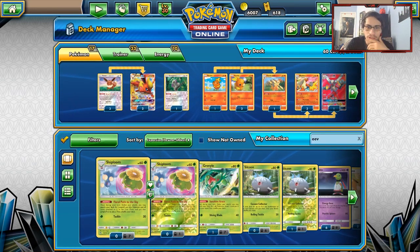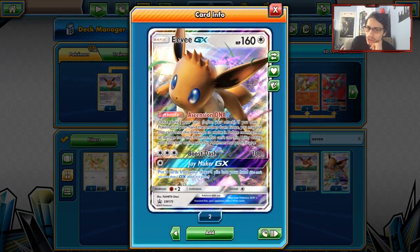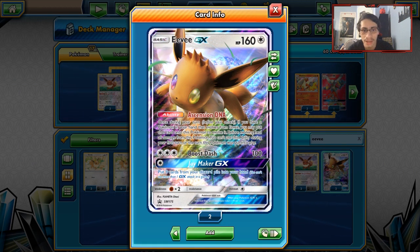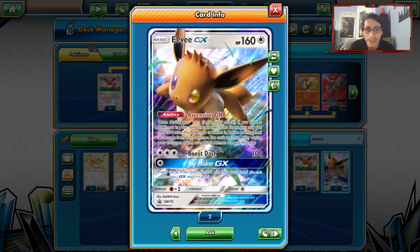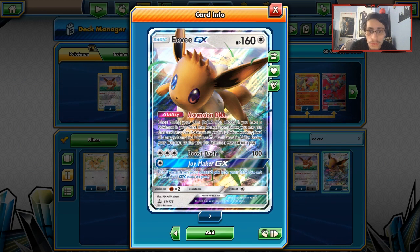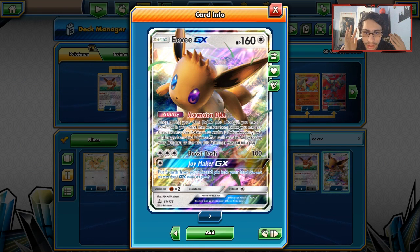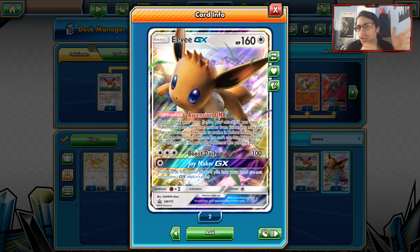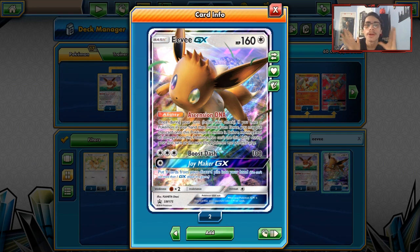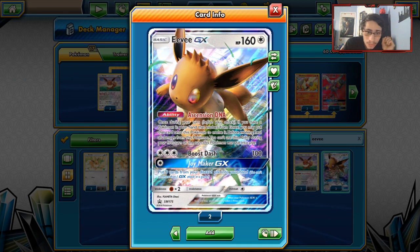We did get a new Eevee GX. Unfortunately, I don't think it's very good. Eevee GX has a good GX attack and an ability that, once during your turn before you attack, if you have a Pokémon in your hand that evolves from Eevee, you may put that card on this Pokémon to evolve Eevee — and if you do, remove all damage counters from Eevee. The idea is if Eevee is taking heavy damage — like against a Spread or Shrine deck using Giratina, Decidueye, or Shrine of Punishment — you can heal your Eevee by evolving into Jolteon, Vaporeon, Sylveon, or Flareon. The problem is Eevee will be on the bench most of the time.